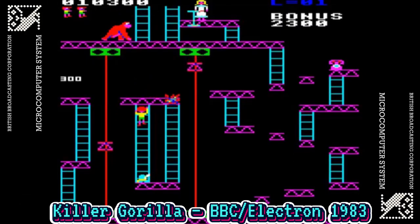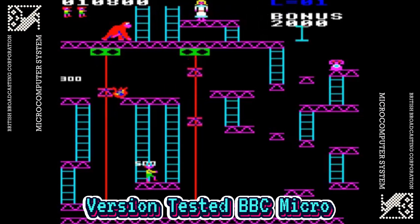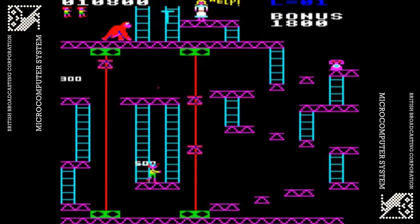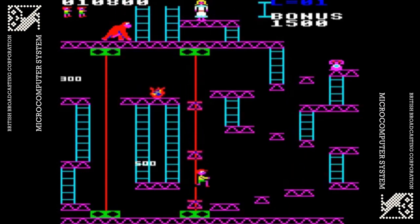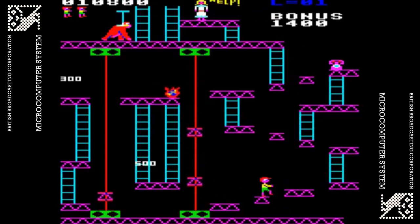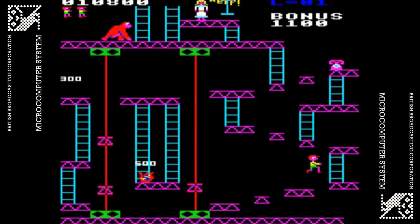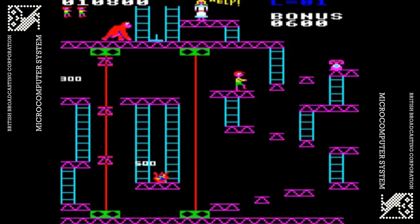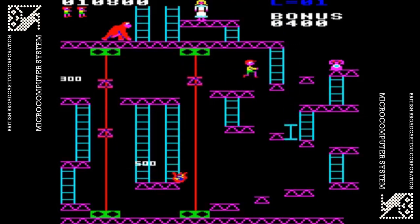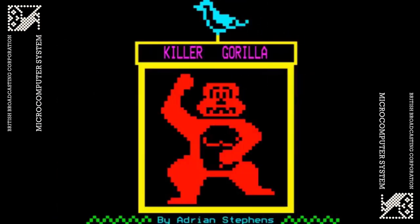For a while, Killer Gorilla was a close copy of the original. Like the arcade original, this clone features four levels, with the main difficulty found on the third level. Nothing beats the home port of the Ocean Software Donkey Kong arcade conversion, but until that came along, this is all we had. It's a version that doesn't stray from the original, with good use of colour and half decent sound. It's time to load this one up and bring down the scaffold.